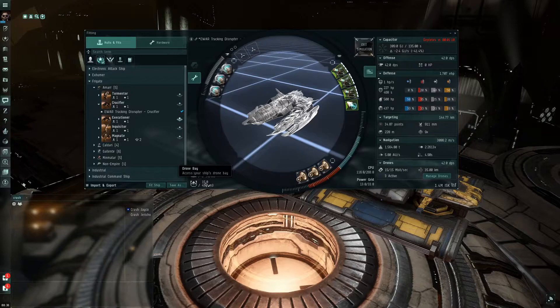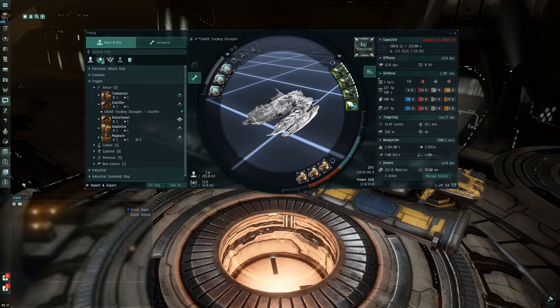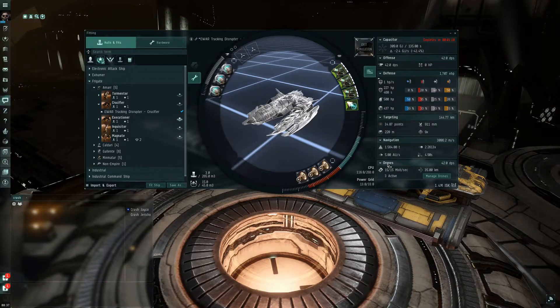Below that is the drone bay — this one has three Hobgoblins in it. Over here on the right is your attributes tab for the ship inside the simulation, showing what you can do with your current skills and the current fitting. You have a capacitor tab, an offense tab, a defense tab, targeting, navigation, and drones.